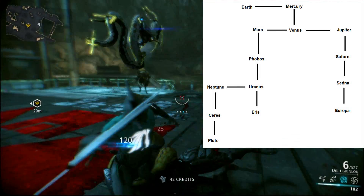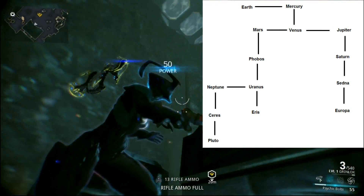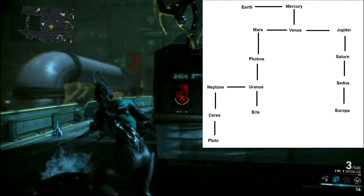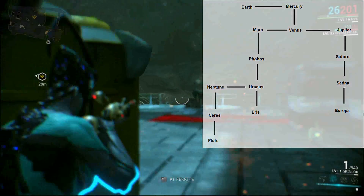On the other branching path, you will go to Mars. Kill the boss on Mars, you'll go to Phobos. Kill the Phobos boss, you'll go to Uranus. Once you kill the boss on Uranus, it will spread into two paths again — you'll unlock Ares and Neptune. Once you kill the boss on Neptune, you will unlock Ceres and Pluto.